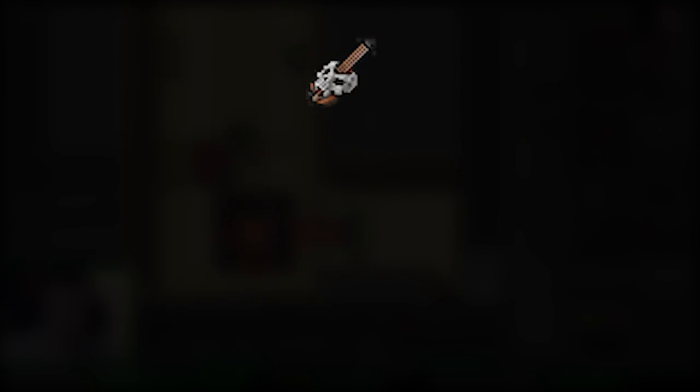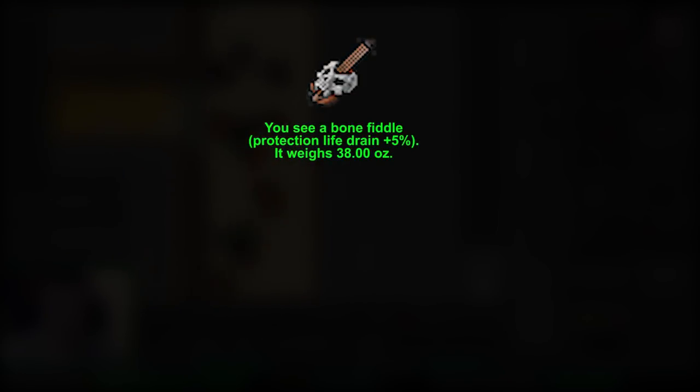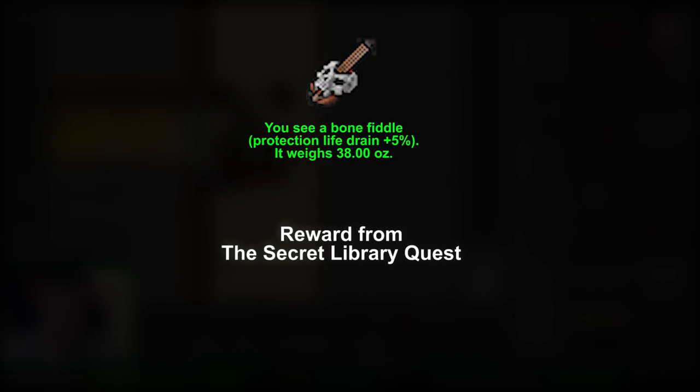We also have the Bond Fiddle — this item protects you from life drain damage. It is part of the Secret Library quest, specifically the Lament part. If you also want to see this quest, I have a video about it, check the link in the description.